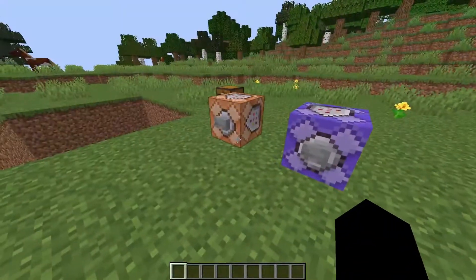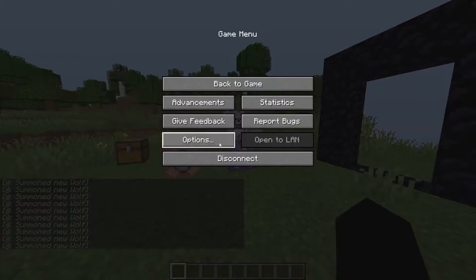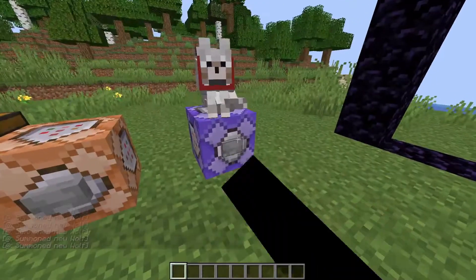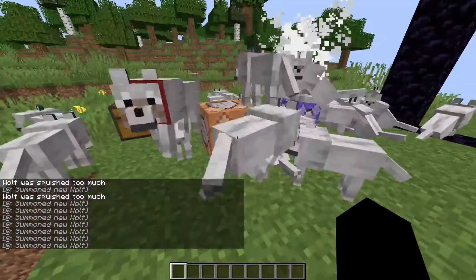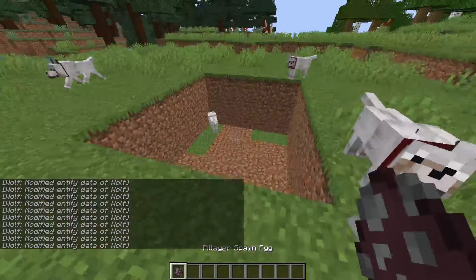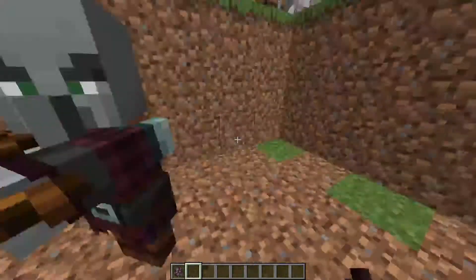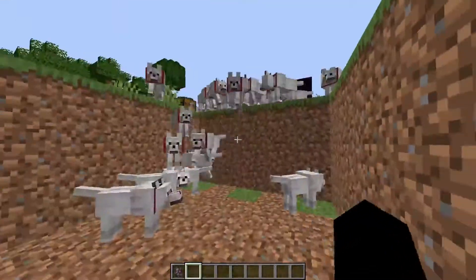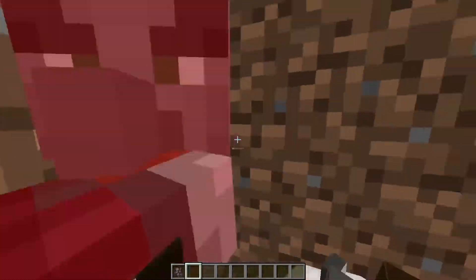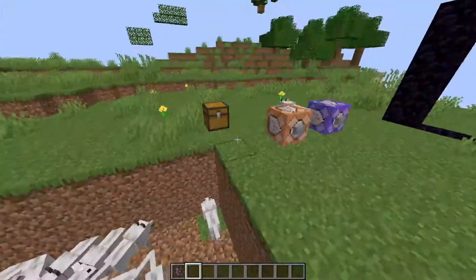You've seen those videos where people tame a lot of dogs and use them to kill everything in sight. But normally, no matter how many dogs you have, the server is struggling to handle it. As you can see, it takes quite a bit of time to kill things. A ravager would be a much better way to show this — it takes quite a bit of time to kill the ravager.